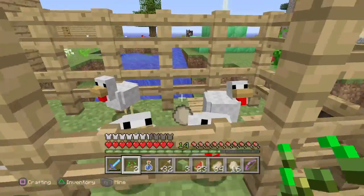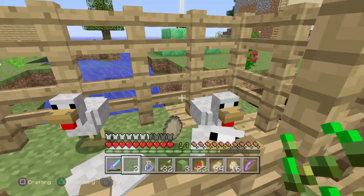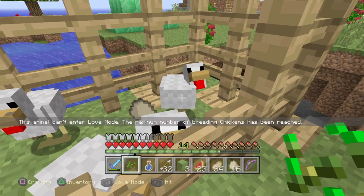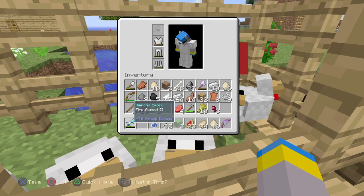First off, you have to breed a bunch of chickens until you can't breed anymore. Once you do this, you're going to put two chickens into love mode.